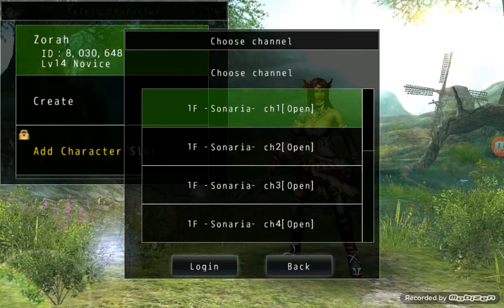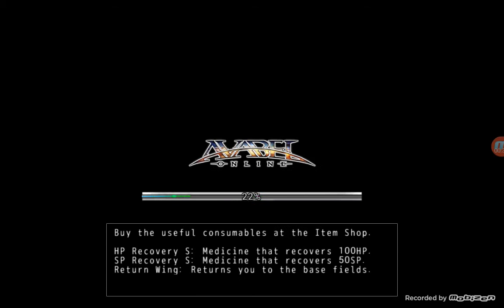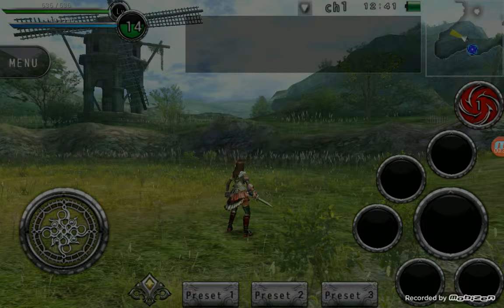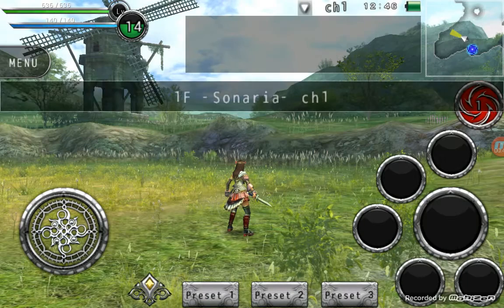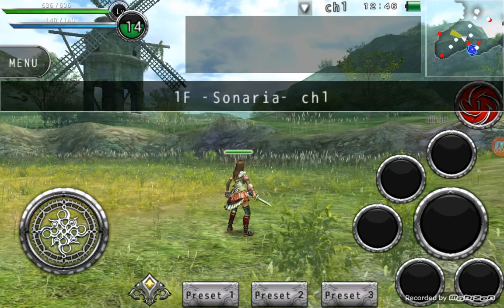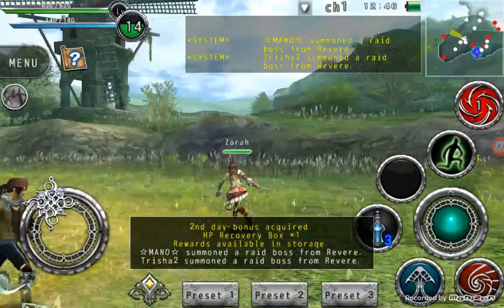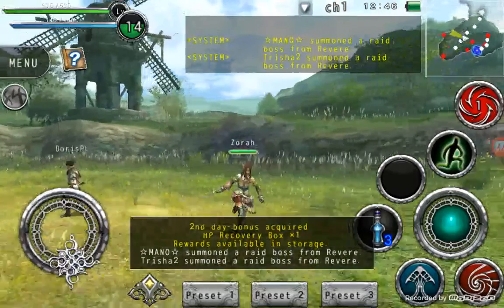Here we go, I'll log in. So here we are. Use this button right here to move around. I'm just showing you the basics, how to use your character.